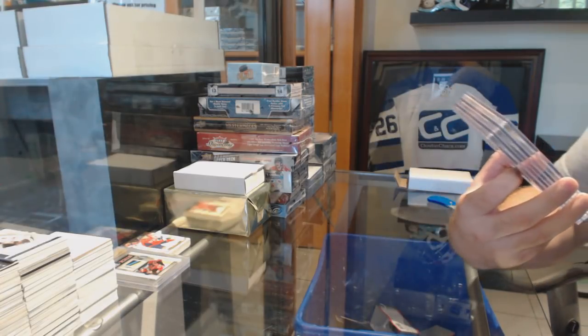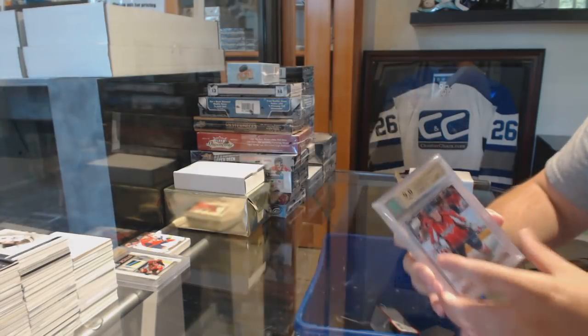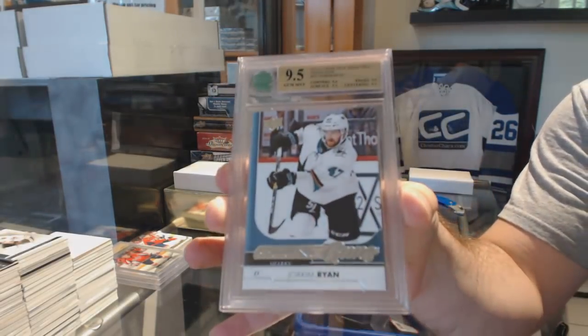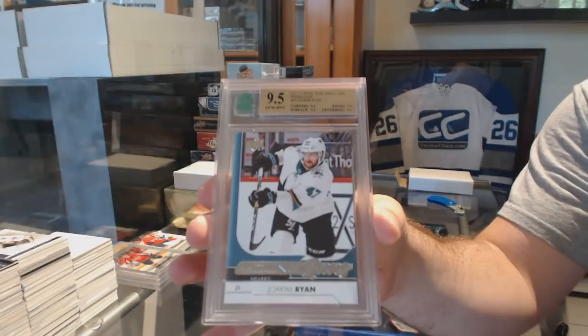We've got a Dmitri Orlov Young Guns for the Capitals. For the San Jose Sharks, graded 9.5 Young Guns — Joaquin Ryan. I don't know, Eight Feet, I don't know what his caliber of play is right now.